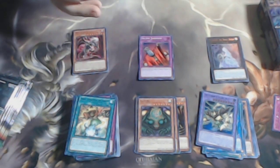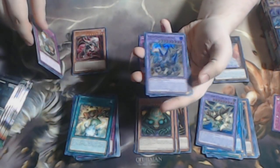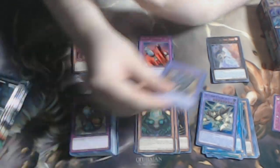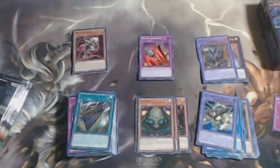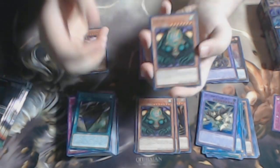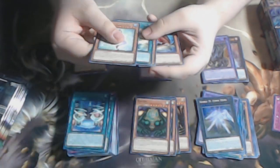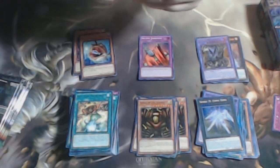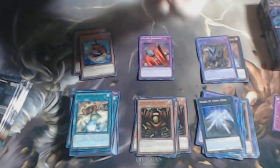In my opinion this is a good set to get singles. We have a Guardian Chimera — very nice. I already play Branded Despia so I have the secret rares, but it's always great to have that. One of the cards I'm definitely looking forward to is pulling either Baronne de Fleur or maybe an Accel Synchro, because Accel Synchro is very very good.